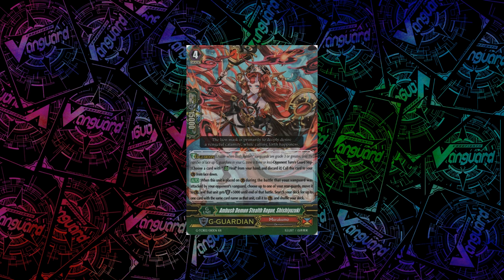Looking at the G-guard that Murakumo got is Shishi Yuzuki. Her skill is: when you guard with her only in the battle that your vanguard was attacked by your opponent's vanguard — so there's only basically one time you can use this, you can't use it to guard rearguard attacks. When that happens, you can choose one of your rearguards, move it to a guarding circle and it gets plus 5k shield, then you search for one card with the same name as the unit you guarded with, call it to a guarding circle, and shuffle your deck. Generally okay, except it would be nice if the searched unit went back to deck. I'm not sure how much I like it because it's very restricted on when you can use it, and you also have to move one of your rearguards to a guarding circle, so I'm not too keen on this G-guardian.